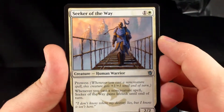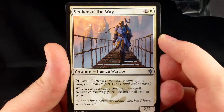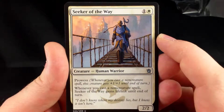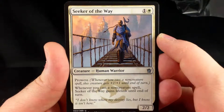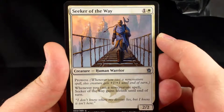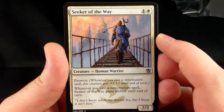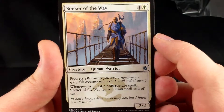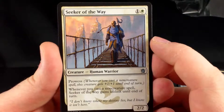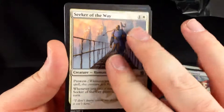Seeker of the Way — 1 and a white. It has prowess, and whenever you cast a non-creature spell, Seeker of the Way gains lifelink until end of turn. It's a 2-2. I think this is a very good creature — just with lifelink and the possible prowess on top of it. You cast a removal spell, swing in with this guy, and all of a sudden you're doing 3 damage and gaining life back. Whether it's Mardu, Abzan, or Jeskai, you definitely want to be playing this guy.